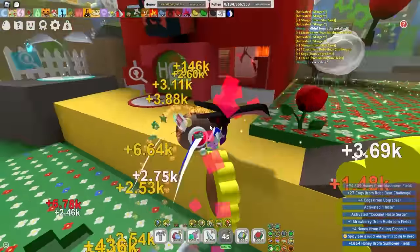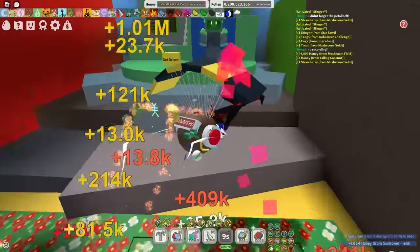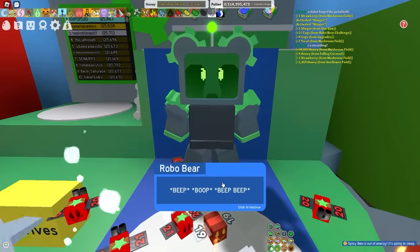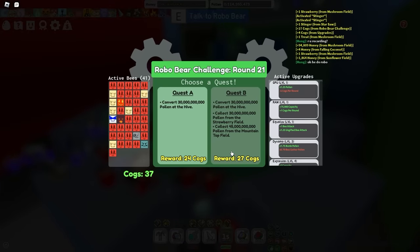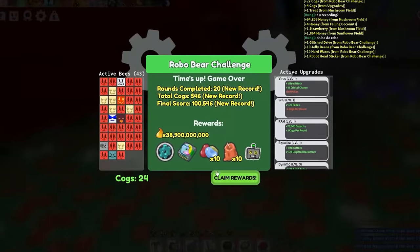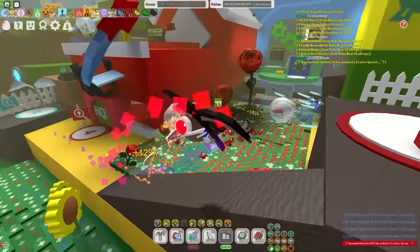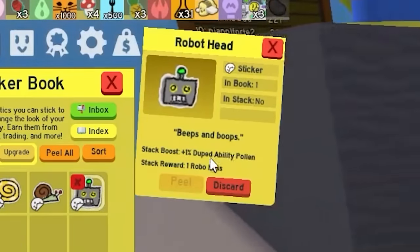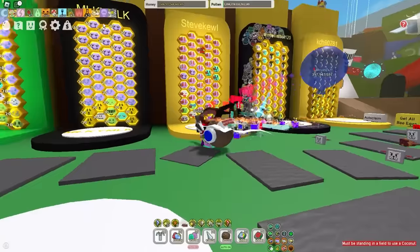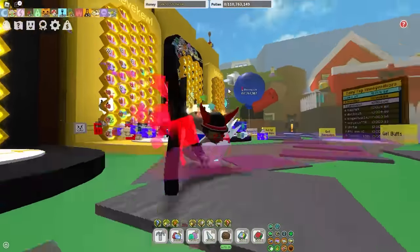Round 20 is complete! Yes! Oh my god — this literally took like two hours to do, I'm not even kidding. So drop a like and sub for my suffering. Round 21 — hell to the no, I'm not doing that. But hey, we can quit here, and I got my diamond cog amulet and even the robo sticker. Duped ability pollen — I've never seen that before, that's cool. I officially beat Bee Swarm using the 10 worst bees in Bee Swarm. I'm pretty proud of that. Let me know what you guys think the worst bees in Bee Swarm are — I'll see you guys in the next one. Peace.